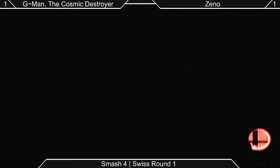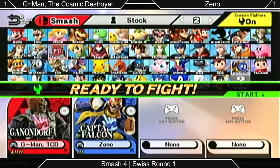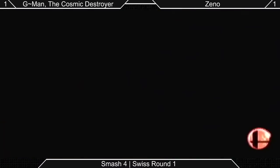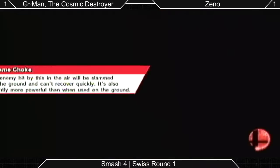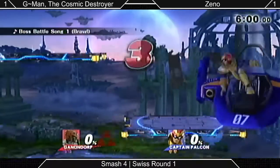The dark fist — basically it sends you up in the air at low or high percent, and then if you're at the right percent it'll give you a second hit. The second hit has kill potential. We saw G-Man take some surprising stocks with it last week, and the first hit can combo you straight up into the second. Getting hit by that dark fist on the ground can be pretty deadly.